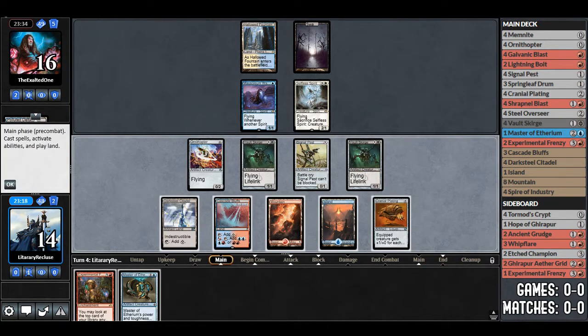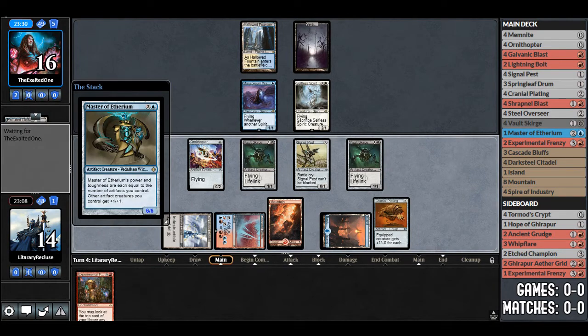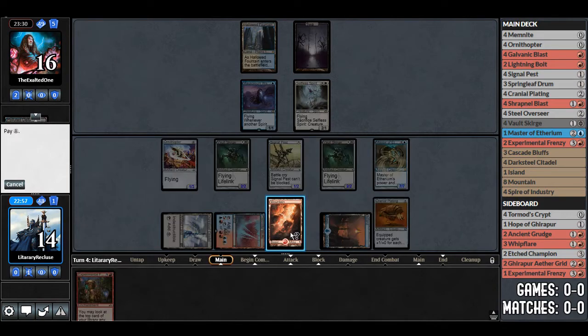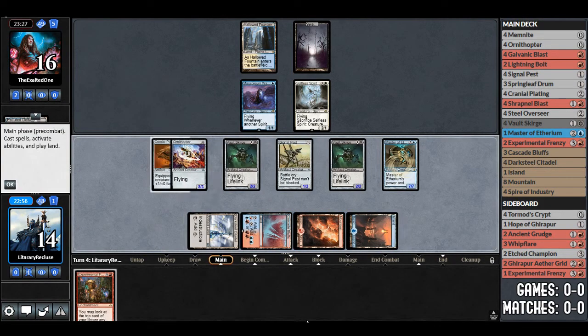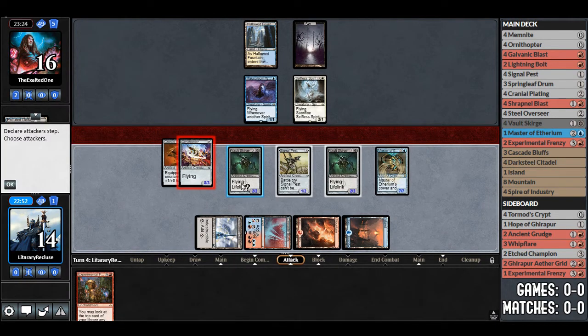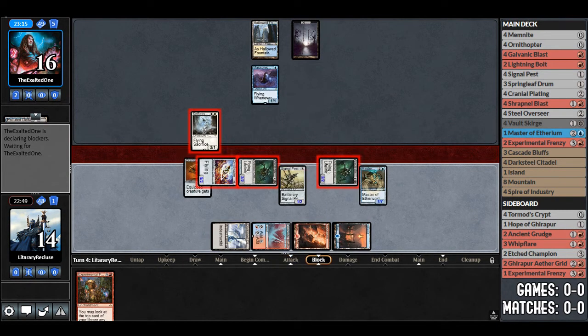Opponent does not attack and leaves their lands untapped, so instead we go for Master of Etherium. That's what Experimental Frenzy is — it's a backup plan. If the main Affinity package still works, great. We equip Ornithopter with Cranial Plating. I'd like to gain life, but I think whatever has Cranial Plating will be hit with a removal spell. We attack with everything — the Ornithopter just gets blocked. That's fine.